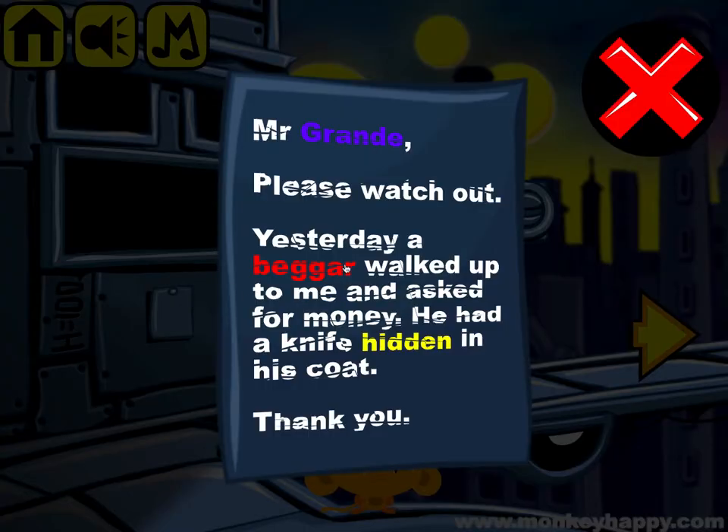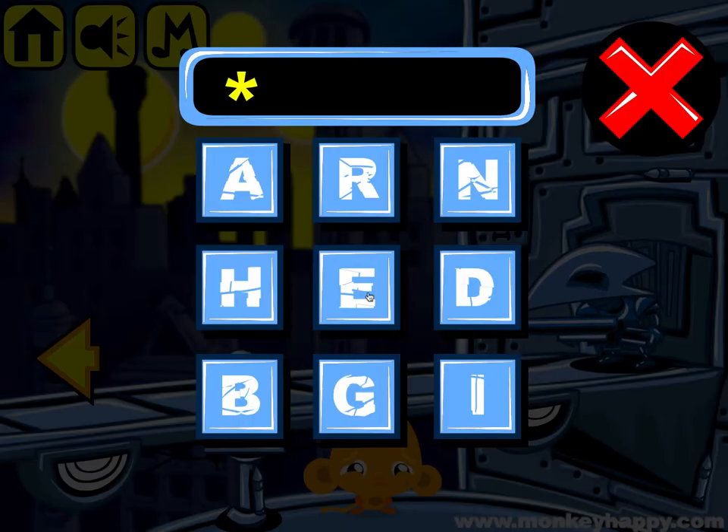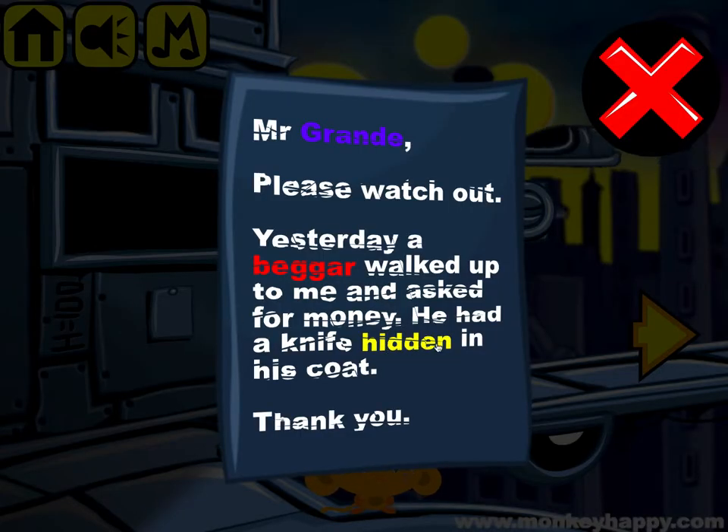Now we can go to the red clue, which is 'beggar', so that's what we spell out: beggar. We pick that up, then we've got the yellow clue, so we go to 'hidden'.